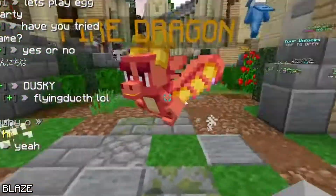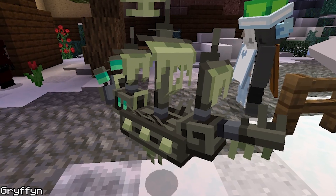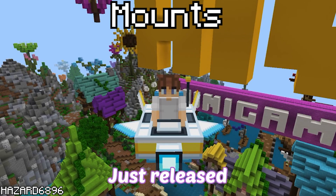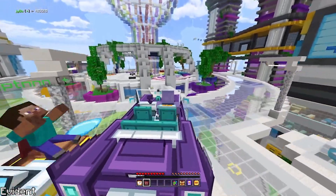I bought the dragon pen and it is awesome. The pirate ship pet released today as the third Hive pet. The Hive just released two new mounts: the Cruiser and the Bumblebee.